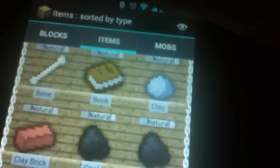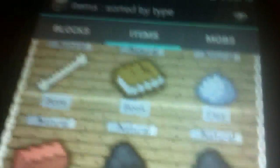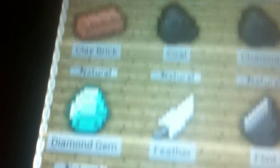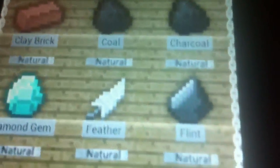Let's see if we can go further down. You can sort by type. Let's go to items — so now you can actually pick items: bones and books and clay, bricks, feathers and diamond gems. Everything that you need to play this game properly is here.